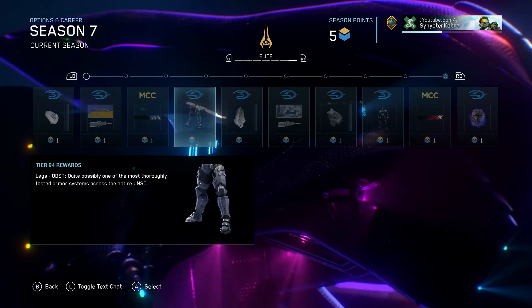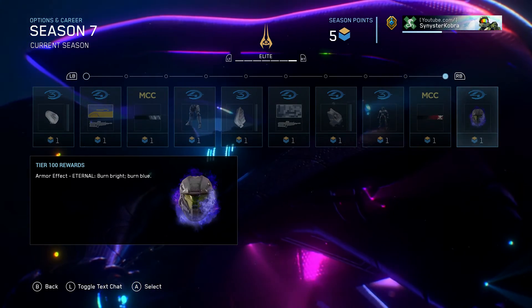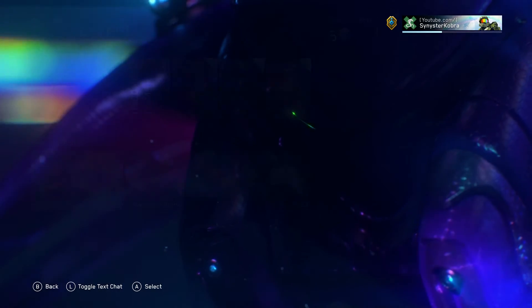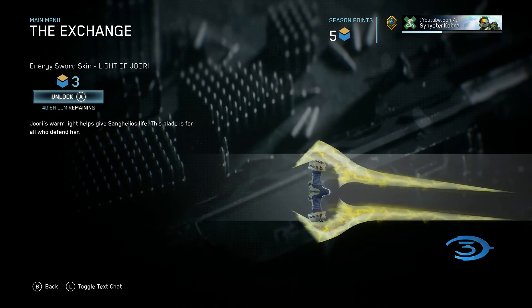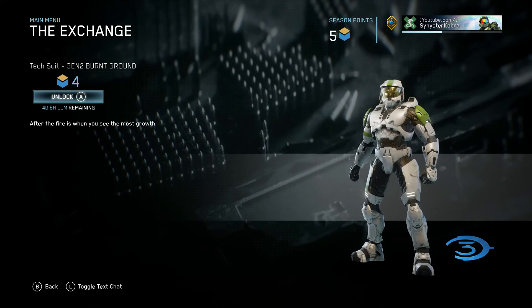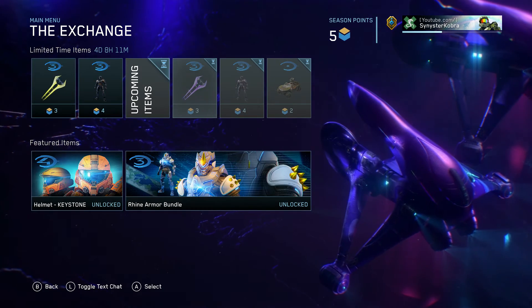So there you have it guys — every single item in Season 7. But before we go there is one more thing: the Exchange. The new season means brand new Exchange items. Here we have the Light of Jewry Energy Sword skin, Gen 2 Burnt Ground Tech Suit. Coming next week we have other items including a Warthog Skin, Corrosion.